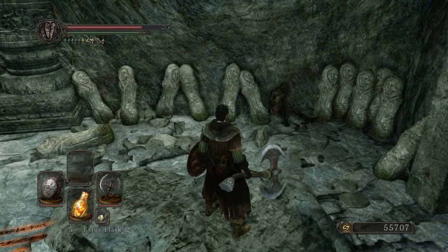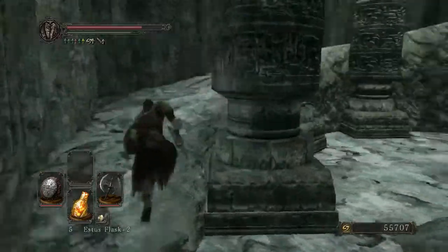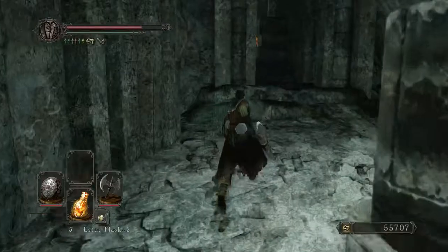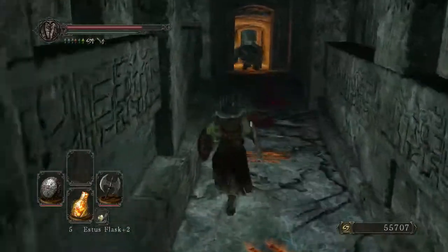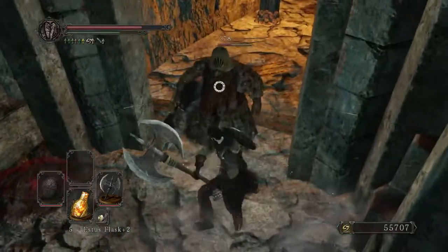FromSoftware is very smart with how they handle their drops in that there's very rarely a drop that's worthless, and if there is a worthless drop - aka one life gem, a singular prism stone, anything ridiculous - there's a reason for it.